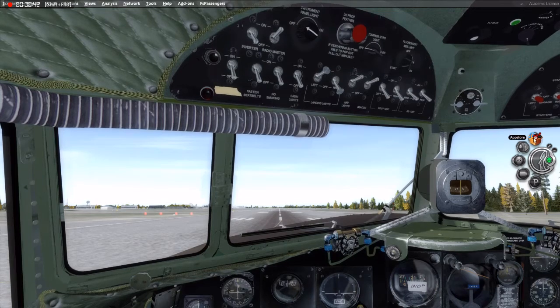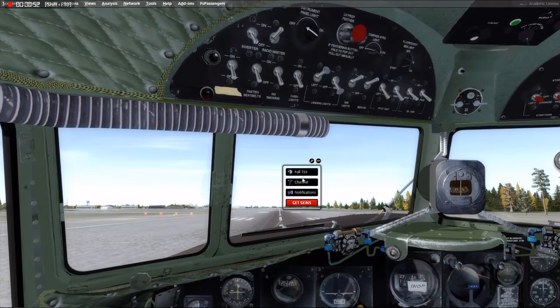It's got all the different things that TeamSpeak can do while you're in your flight simulator, including Game Capture, My Skins, and TeamSpeak, which gives you this nice little window right here. You can click on it and see who's on the channel, or you can minimize it. You can go to FullTS3, even though I'm not 100% sure what that does yet. You can turn notifications on and off, and you can even get different skins.